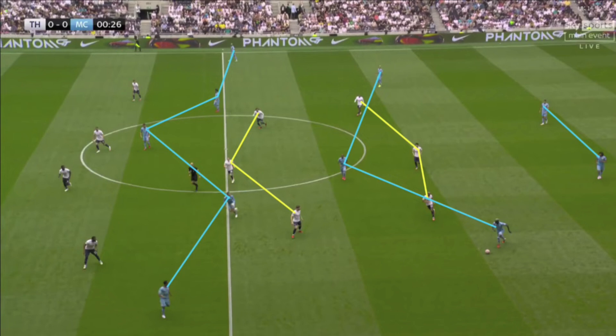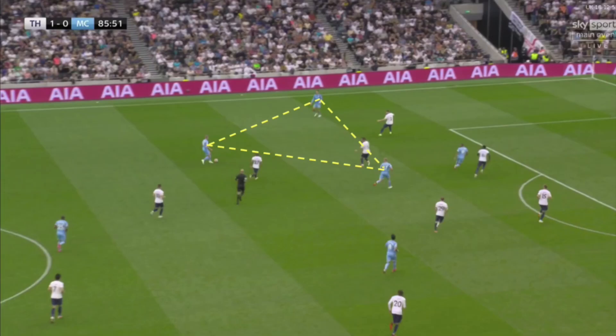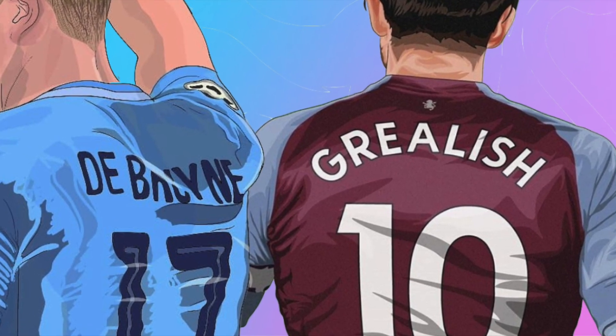Against Tottenham on the opening day of the season, we saw Guardiola start with Grealish as an advanced playmaker, ahead of Gundogan and Fernandinho in a kind of 4-2-3-1, which would become a 2-3-5 in possession, with Grealish, Gundogan, and false nine Ferran Torres between the lines of the Tottenham midfield and defence. When De Bruyne came onto the field in the second half, we saw Guardiola shift Grealish out wider to the left, using De Bruyne as an advanced central midfielder on the left — the role that Grealish had been playing prior. But with De Bruyne and Grealish, Guardiola's two best players in my opinion, what system and where in that system will they be used throughout this season?